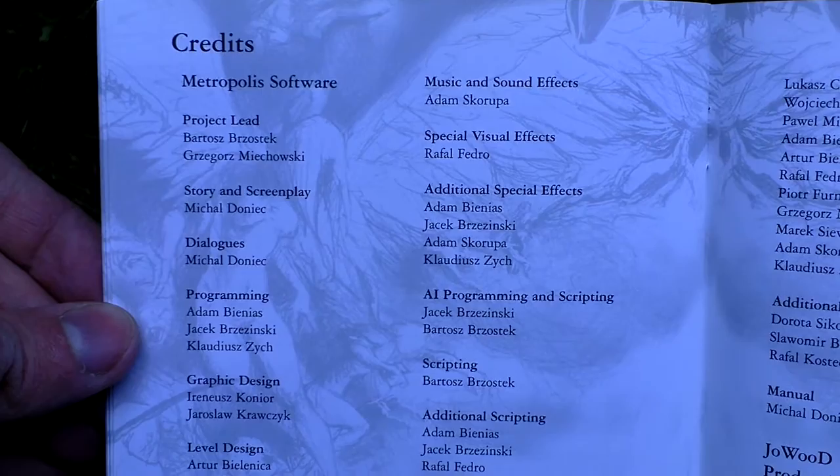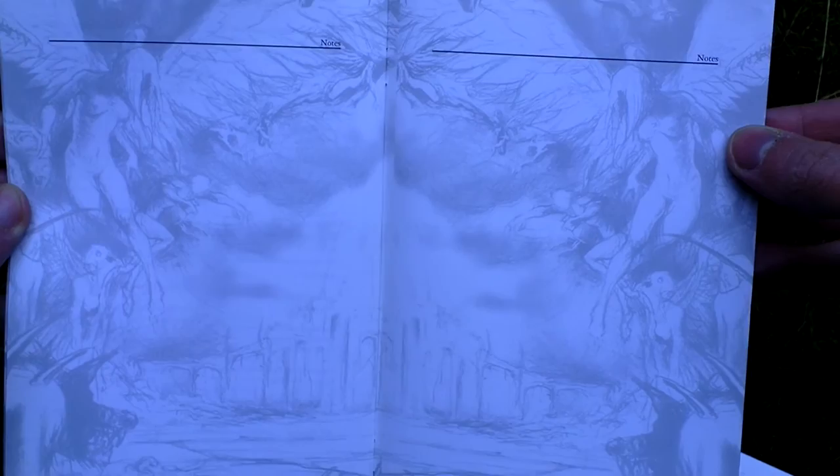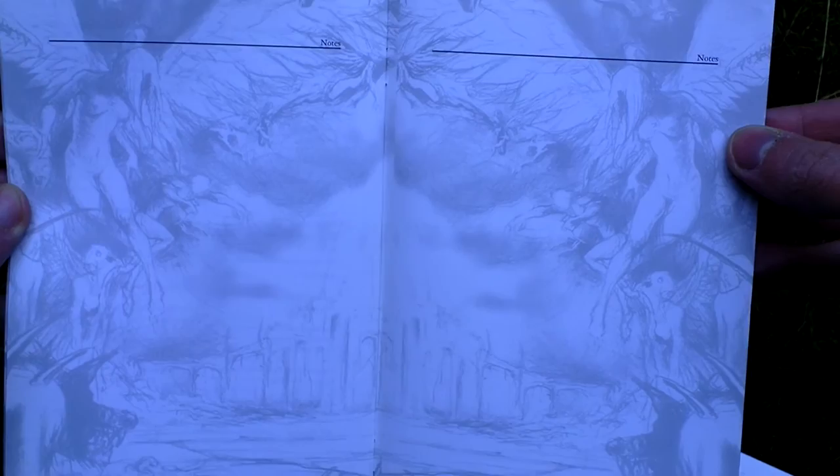There are sections on diary and conversations and such. There is something about the license and the credits — the people who made this game. And there is a place for notes to make while playing. As you can see, the background of the manual features some nice art, which you can see nicely where there are no letters.